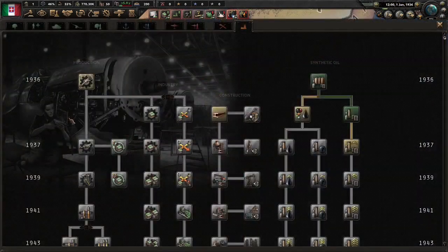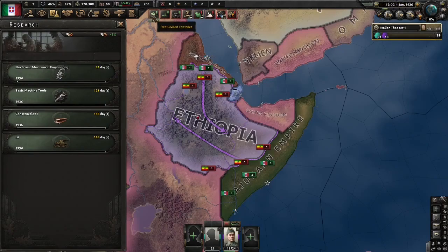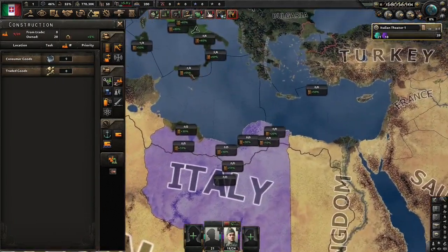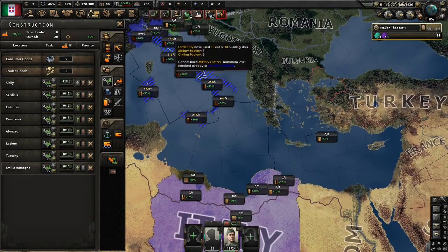For research slots, let's obviously do the standard electronics and industry to start. Italy has four research slots, which is very good. We'll research the L6, as it's very useful. For our military factories and civilian factories, we're going to build more of them — we just need a lot of them to pull this one off.